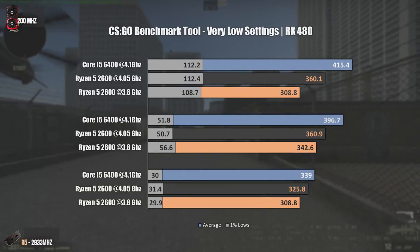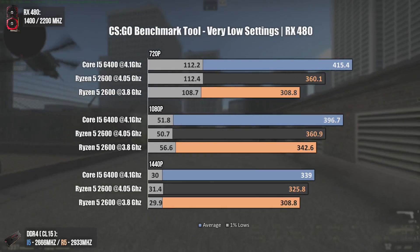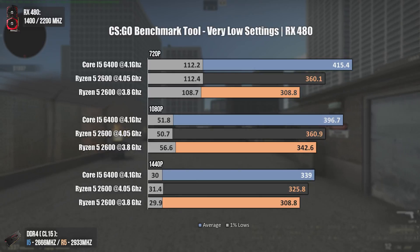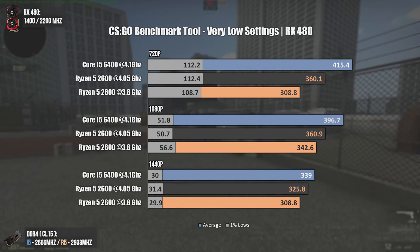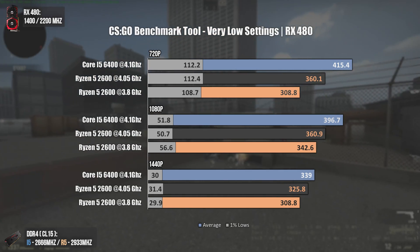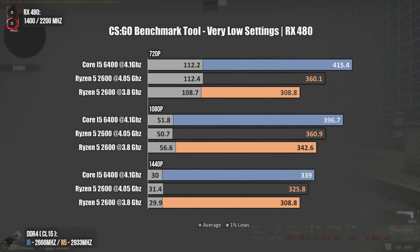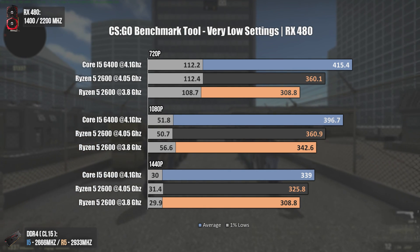On the CSGO benchmark map, we all know Counter-Strike games always perform better on Intel CPUs due to their higher IPC, higher frequencies, and lower latencies, so these results are nothing new. Still, I thought the i5 6400 would push way more FPS — and Ryzen being able to push 360 FPS on average is actually a pretty good result.